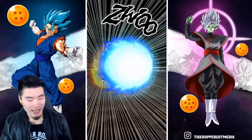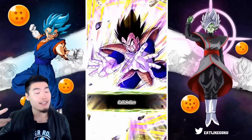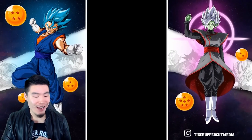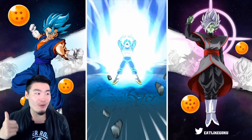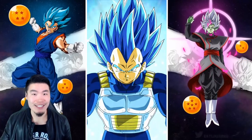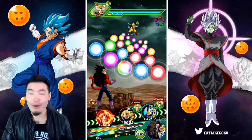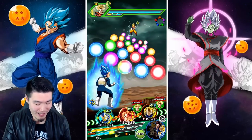560k attack stat — nothing crazy — but all we really need the Exchange Vegeta for is the support and the defense later on. The Galick Gun Vegeta is already doing his damage and going crazy. I literally just recently awakened him because I never got the medals to awaken him before, and I only did it for this event. People were telling me he was really good here and I wasn't sure if I believed them — as it turns out, they were right. He is absolutely amazing in this event.